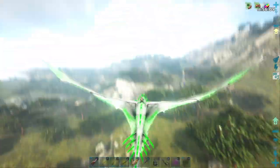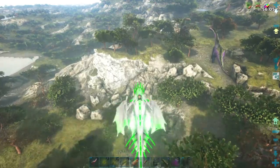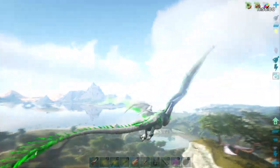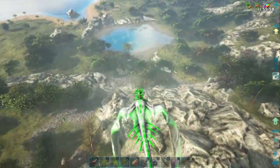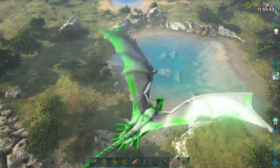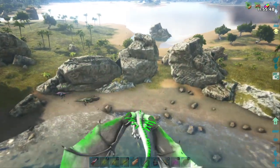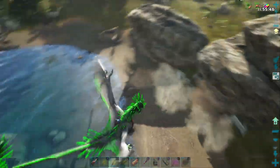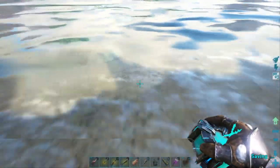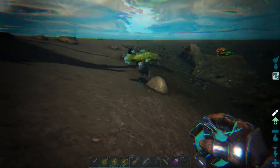Let's fly around over here on the west side of the map and see what other kind of Rexes we can spot, or other creatures we might be interested in. There's a slightly blue and purple brontosaur. This looks like a Rex area over in here. I was going to get a drink of water and boy there's a bunch of fish in this pond. I need fish pretty bad.